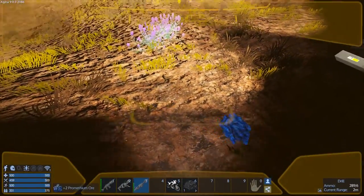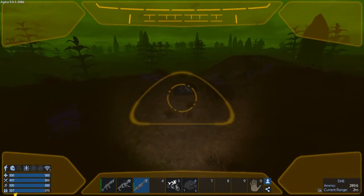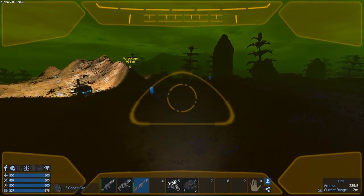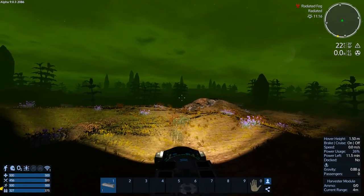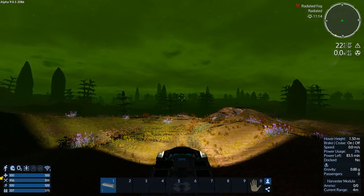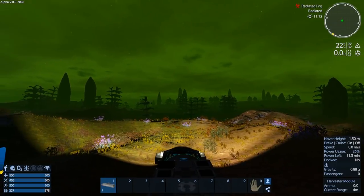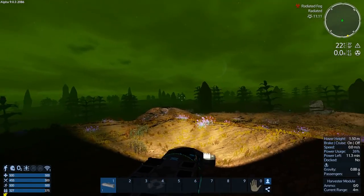I saw some cobalt over there too, we'll go grab that. Well, I'm just gonna keep going and doing this stuff. I'm gonna leave the episode off here - I'm gonna continue to gather resources and get as much as I can. I'm gonna fill this thing up, grab all the stuff from the wreckage, and then we're gonna go back to that farm.